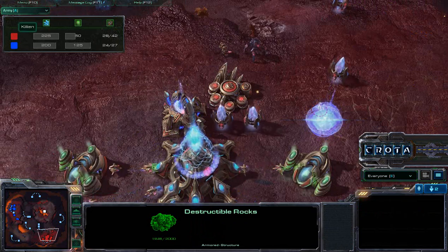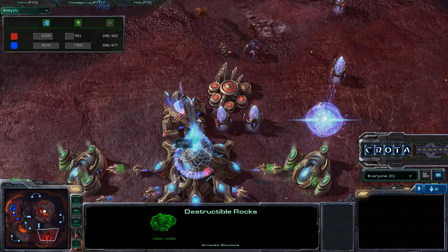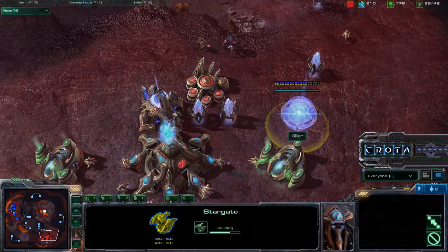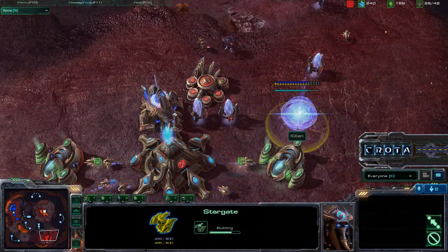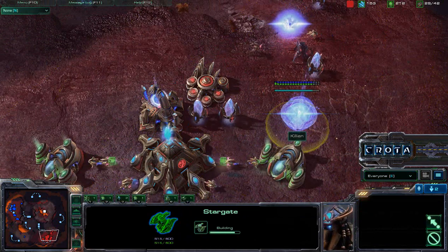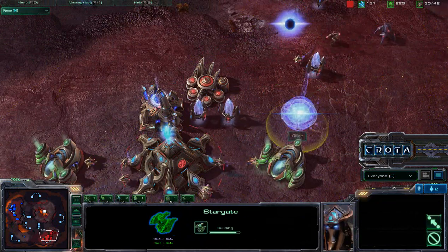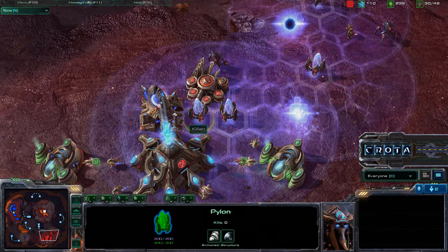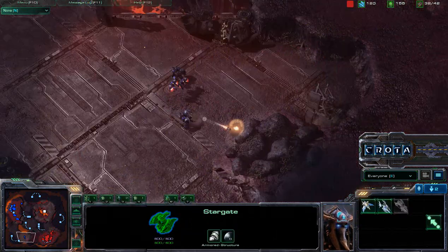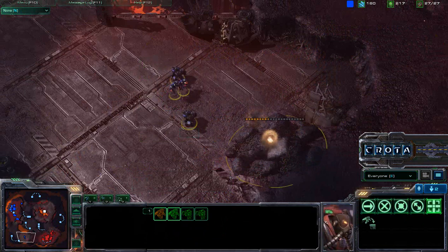Killian is sitting at 225 army while I'm sitting on 300. He's Chrono-boosting that Nexus and also getting a Stargate, going to use that Phoenix harassment we've seen earlier with Fresh. I really like the Stargate opening for Protoss players — it's a really strong opening as it neutralizes those Marauders fairly easily.